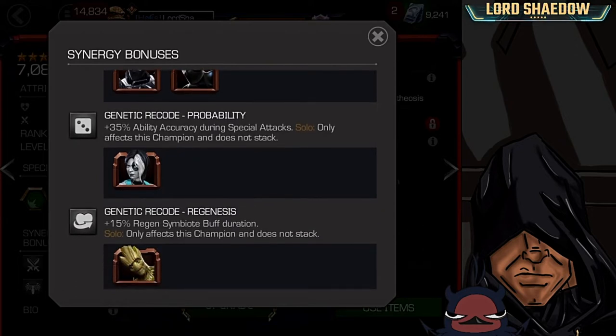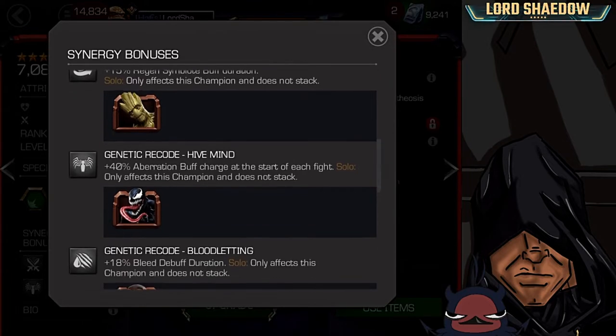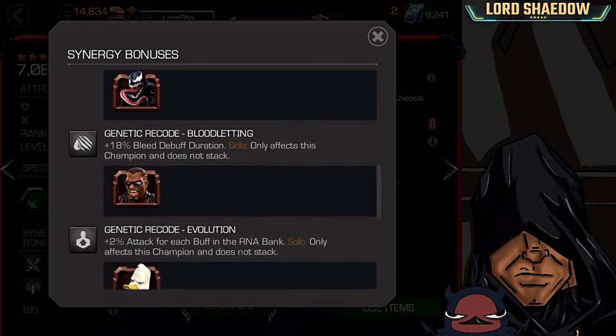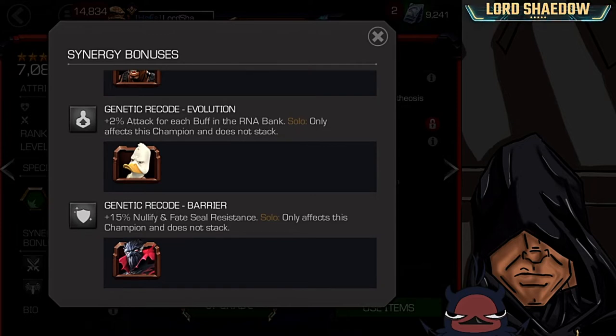Then you've got Domino, which increases his ability accuracy during special attacks, and 15% regen. The Symbiote buff duration synergy comes from Groot, but who wants to bring Groot around? Then you've got Venom, which adds 40% aberration buff charge at the start of each fight. You've got Blade — 18% more bleed debuff duration, that can be useful. And 2% attack for each buff in the RNA bank. Finally, 15% nullify and fate seal resistance.